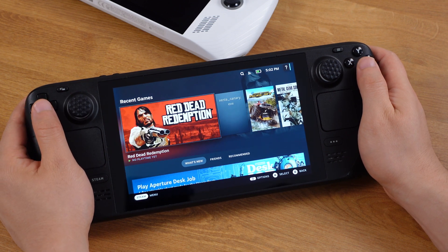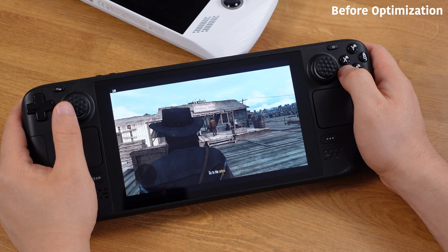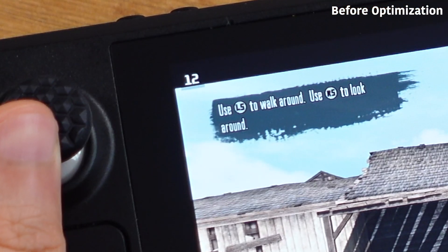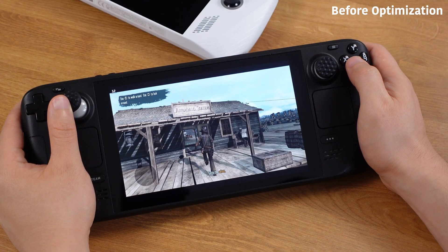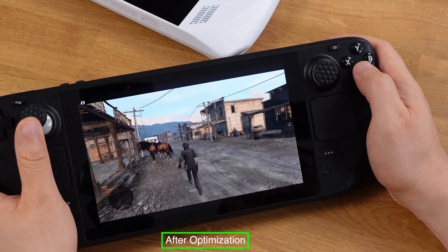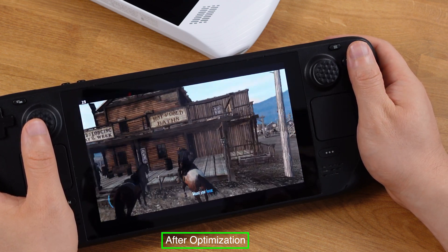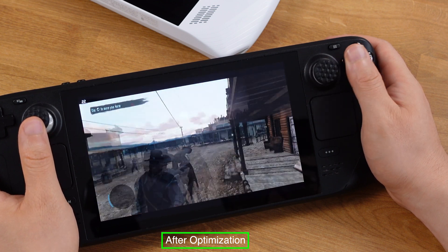In this video, let's look at how to improve Xbox 360 Red Dead Redemption performance on the Steam Deck. The performance of this game was really bad and we could only get an average of 10 to 15 FPS. But if you follow the steps I show in this video, we will have an average of 25 to 30 FPS. There is resolution downscaling to achieve this playable frame rate, but overall I am satisfied with this result.